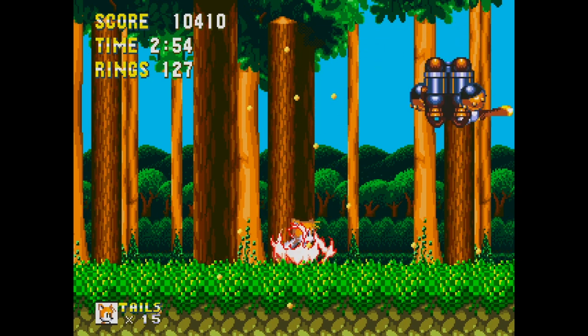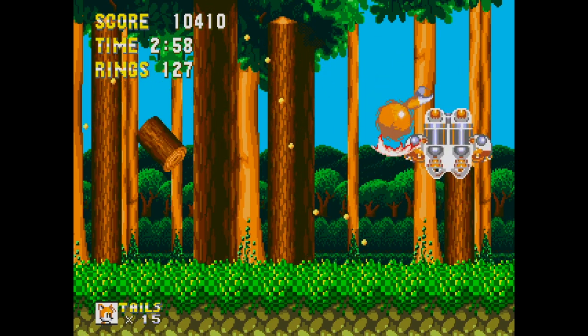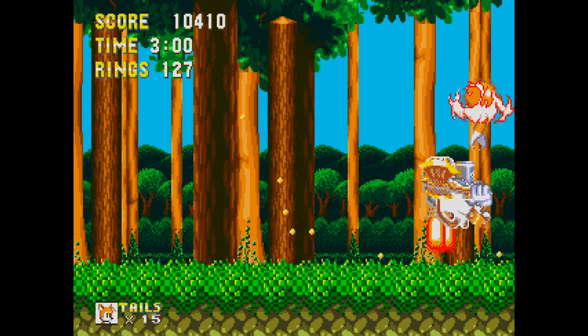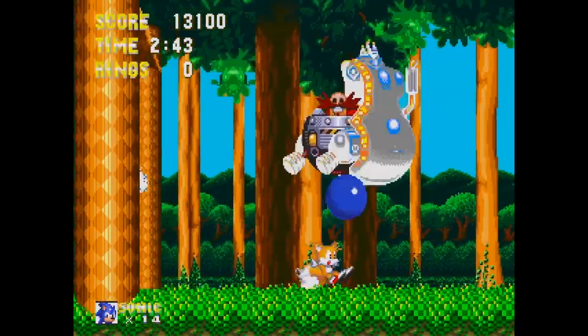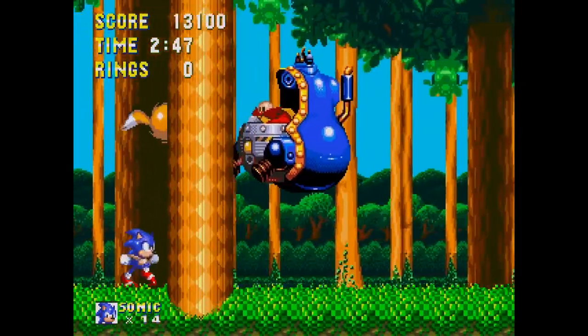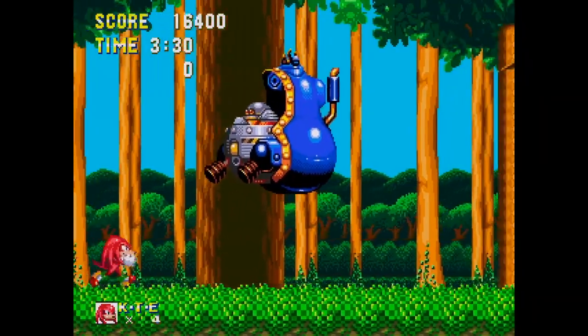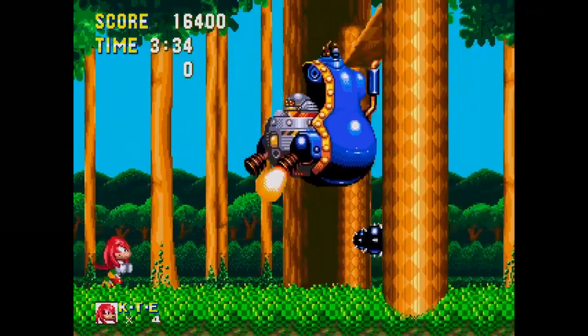If you acquire all seven Super Emeralds, you'll get to transform into Hyper Sonic. I like the lumberjack mini-boss — you can just bounce him into submission, just like the tank boss in Angel Island Zone. Robotnik runs you through an obstacle course, which is pretty creative but very easy even with Knuckles.